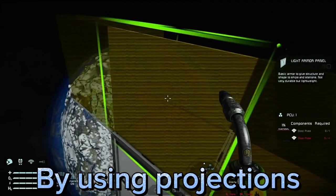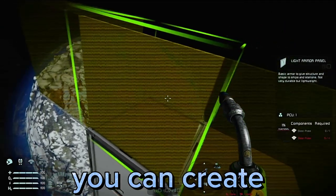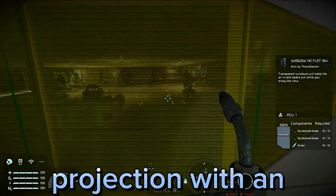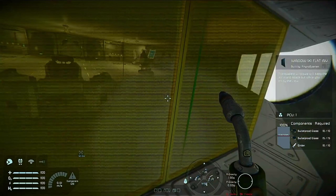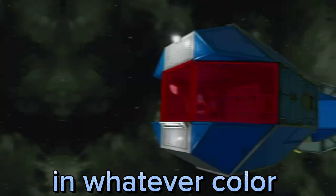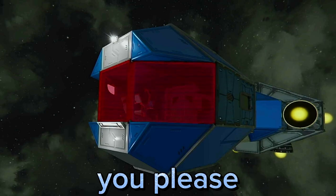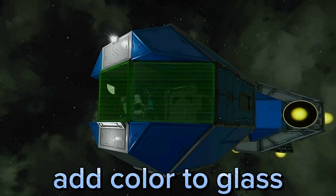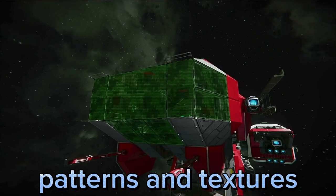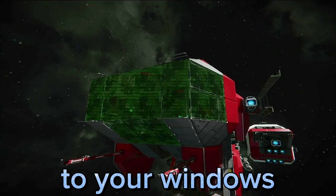By using projections of armor panels, you can create a sort of window tint by overlapping a projection with an existing window. This allows you to create tinted glass in whatever color you please. Not only can you add color to glass with this hack, you can also add patterns and textures to your windows as well.